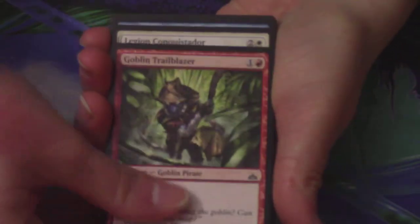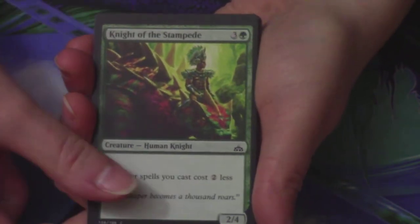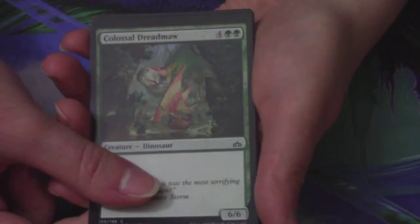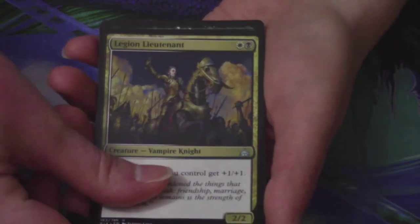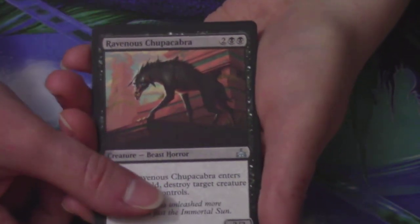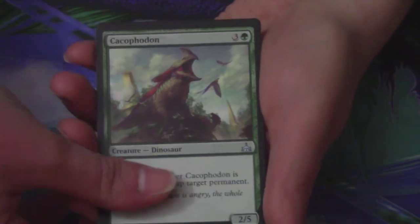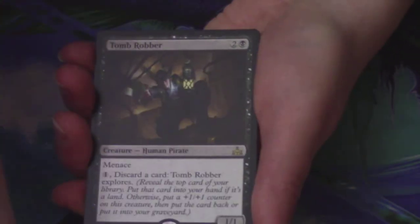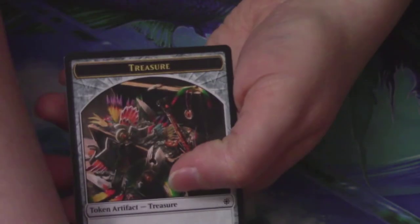Amy's next pack: another Goblin Trailblazer, another Legion Conquistador, a Sea Legs, Dusk Legion Zealot, Knight of the Stampede, a Fathom Fleet Border, Jade Bearer, another Luminous Bonds, Colossal Dreadmaw, another Dark Inquiry, Legion Lieutenant is the first uncommon — really really good card — another Ravenous Chupacabra on the list as the second, and a Cacophadon. And a Tomb Robber is her rare — not on the list. Behind it is a Forest and a Treasure Token.